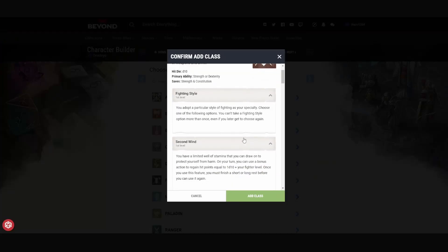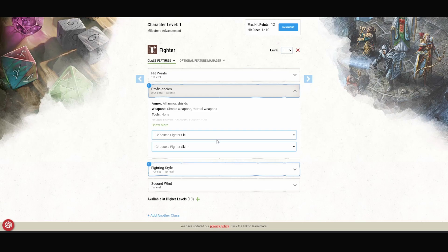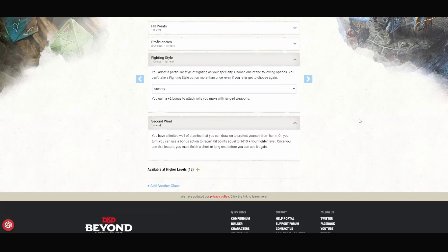For our first level, we are going to pick Fighter. For our proficiencies, we are going to pick Acrobatics and Athletics. At first level, we get a fighting style, and if you're using a bow, it'd be pretty silly not to pick the Archery fighting style. This gives you a +2 to attack rolls with ranged weapons. We also gain Second Wind, which lets us use a bonus action to regain hit points equal to 1d10 plus our Fighter level. We can only use this once per long or short rest, but it's nice to have an ability to heal ourselves if we need to.